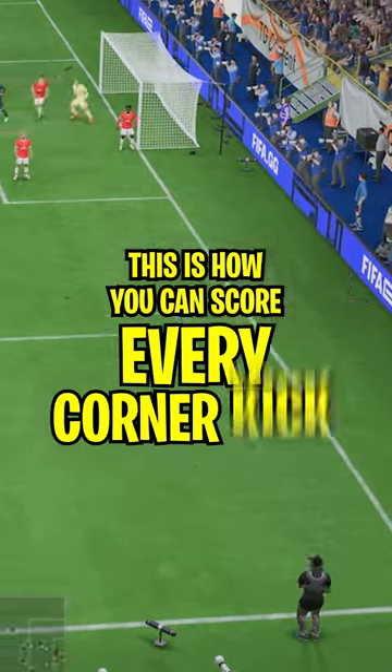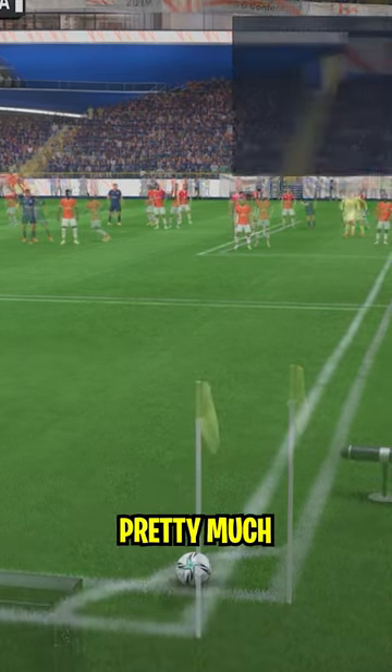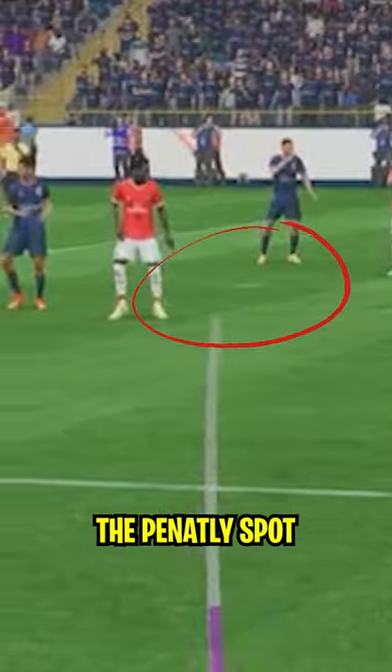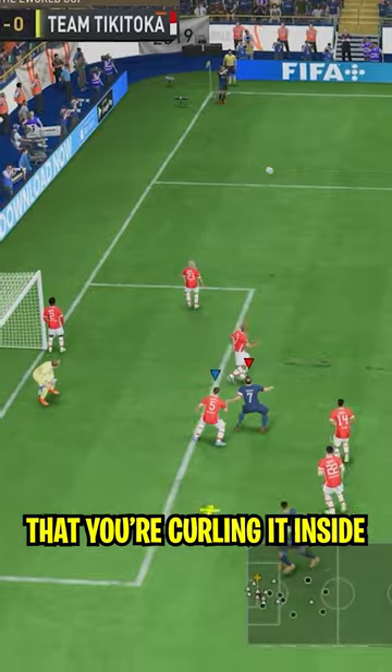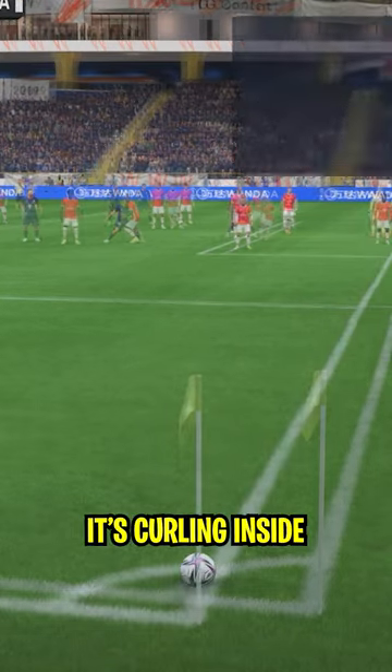This is how you can score every corner kick in FIFA 23 and it's pretty simple. All you have to do is pretty much aim towards the penalty spot and make sure that you're curling it inside. So maybe you want to switch the corner kick taker but make sure it's curling inside.